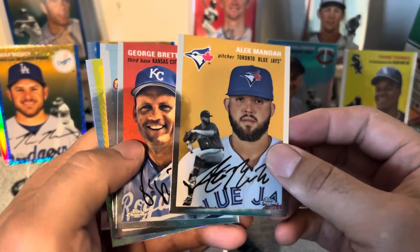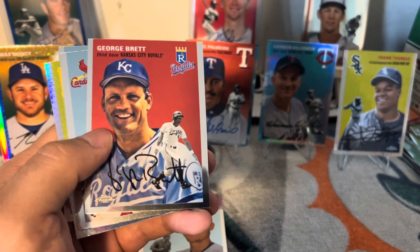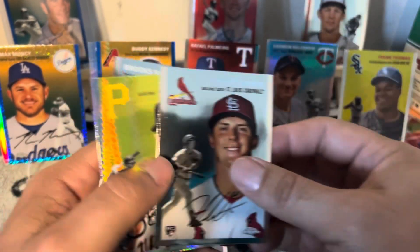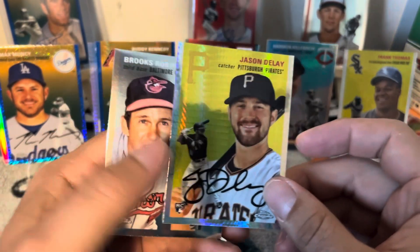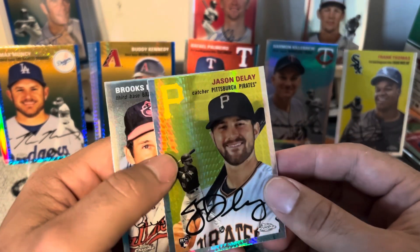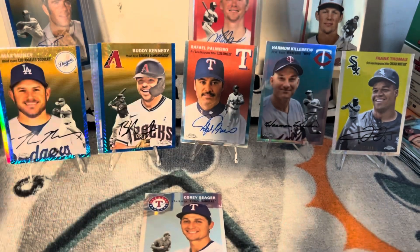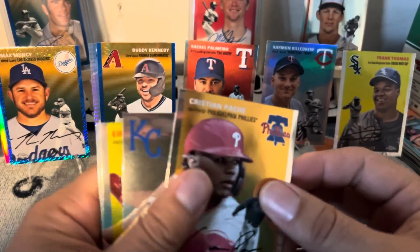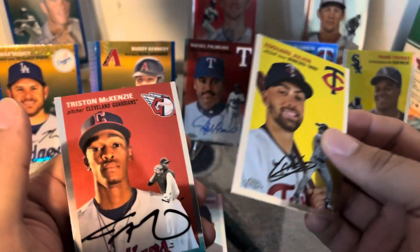Alec Manoah — I love this dude, he went to my high school, South Dade. Shoutout to South Dade Senior High and Alec Manoah! I'm gonna hang onto his stuff. George Brett, love that. And Nolan Gorman rookie card — they've been pulling a lot of his rookie cards, both numbered and prism versions. I saw somebody pull an auto out of it, pretty cool. Jason Delay for the Pirates and Brooks Robinson — love him, rest in peace. Christian Pache, Johnny Damon, Eduardo Julián — I love Eduardo Julián from Minnesota — and Tristan McKenzie.